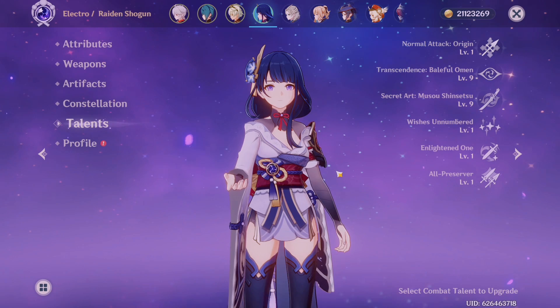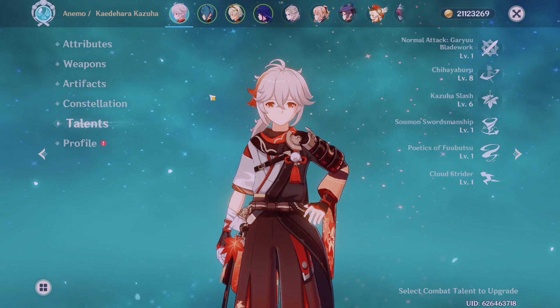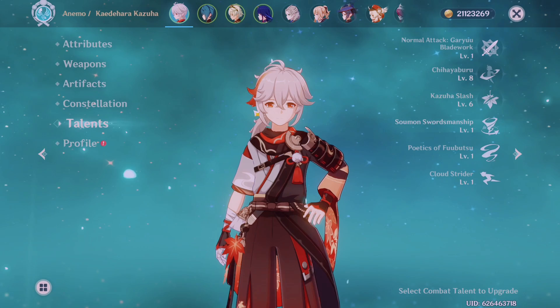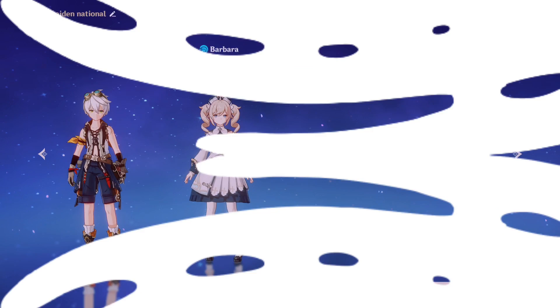The trick is to balance out characters with high energy costs and low energy costs, so you can use bursts without waiting too long for energy to build up. I like to mix and match characters with high and low energy costs — some bursts apply really fast and some take more time but deal more damage. For example, while waiting for Xingqiu's burst to build up, I can use Kazuha's skill and burst so I'm not just letting Xingqiu sit idle.